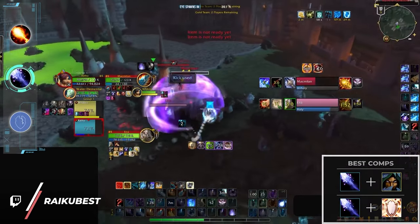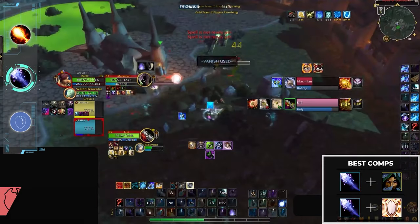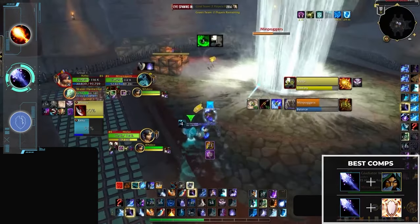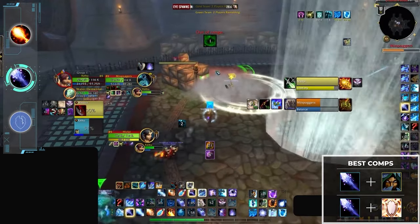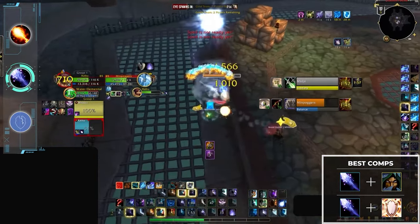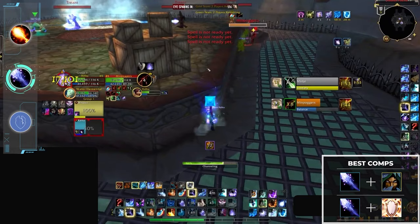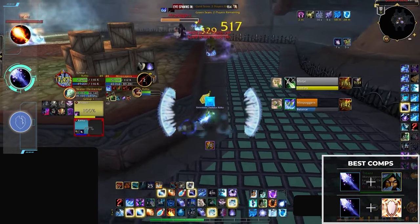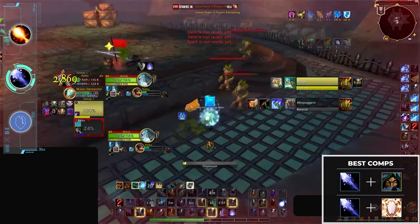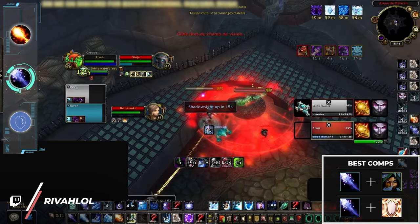Because of frost's punchier damage profile, it has a bit more flexibility with comp selection in 2v2, having what might be the best overall double DPS option in Cataclysm with rogue mage. Rogue mage is one of the scariest openers in the entire game thanks to the sheer amount of burst and control offered by both classes. Typically this comp aims to burn multiple defensives in the opener and then reset the fight before going in again, repeating this process over and over until nothing is left. Some things never change, do they? Anyway, frost mage can also play with healers and disc priest is the preferred option.